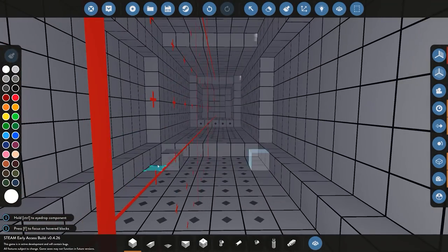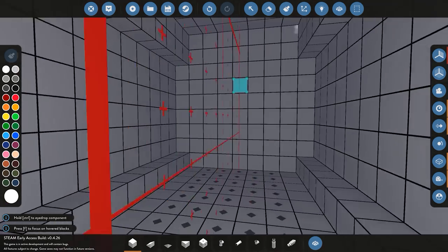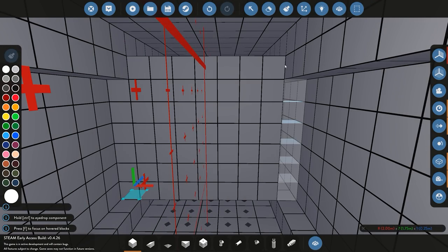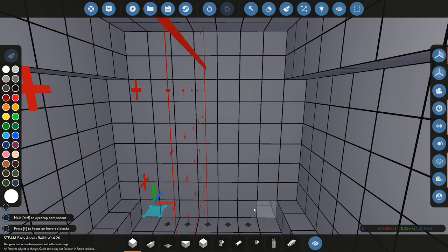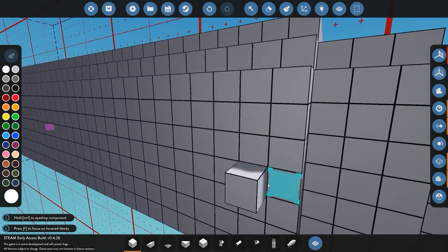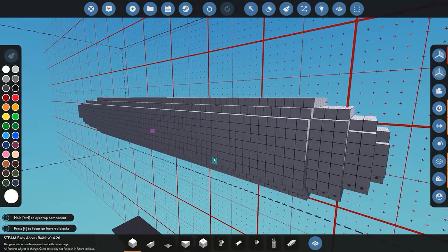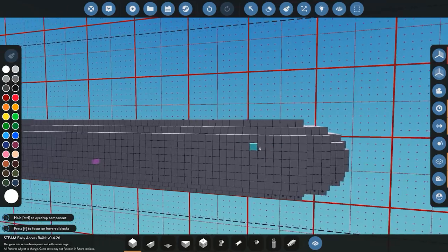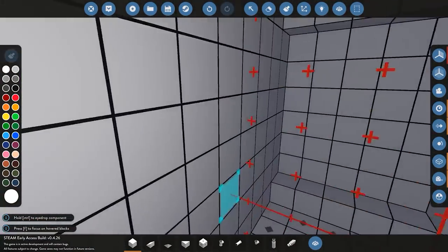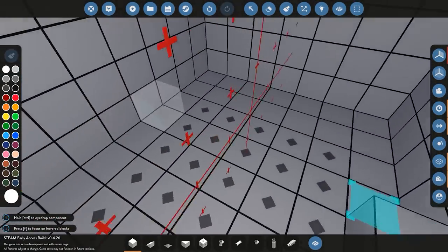We'll add one ballast tank here in the rear by filling out those blocks, then another one at the front. The size of these can change depending on your needs. You have to do some testing to see how far it sinks or submerges and adjust accordingly — make it bigger or add more weight. It's pretty much trial and error until you get it right, but that's the basic concept.